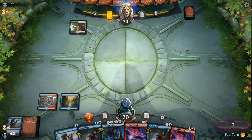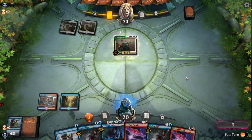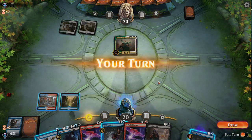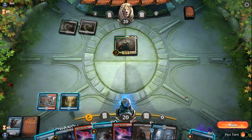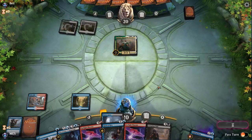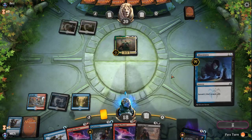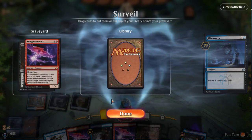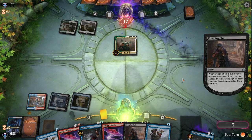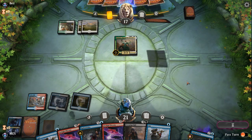Next turn we're going to have to find land number three at all costs. We've found the land and I'm leaning towards playing this and leaving open red mana, because we can cast Opt either way but we might find a shock. The auto-tap loves to tap the red mana first. We get the middle two things — still might find a shock. Still no Drowned Secrets. Next turn we can theoretically cast two Radical Ideas, and then turn five getting back Phoenixes, but that might not be enough in this game.